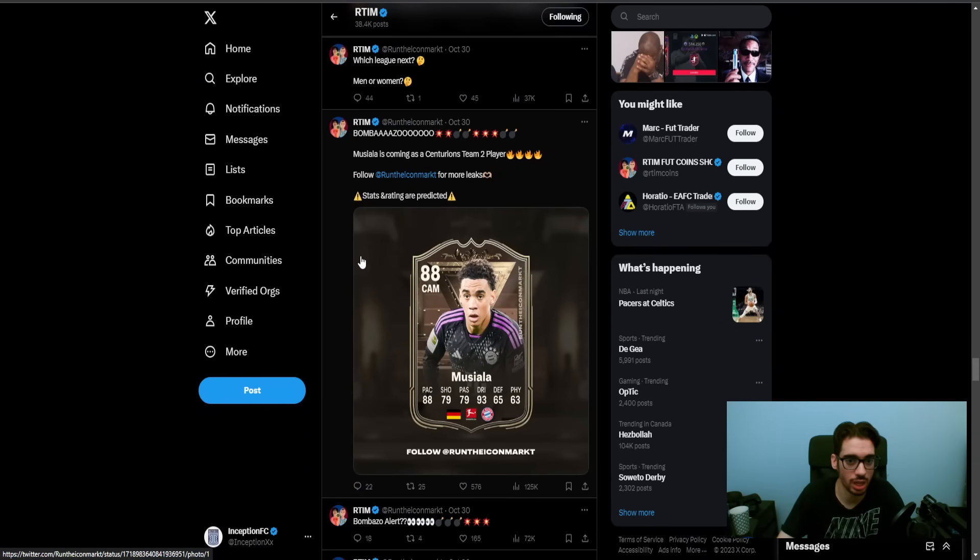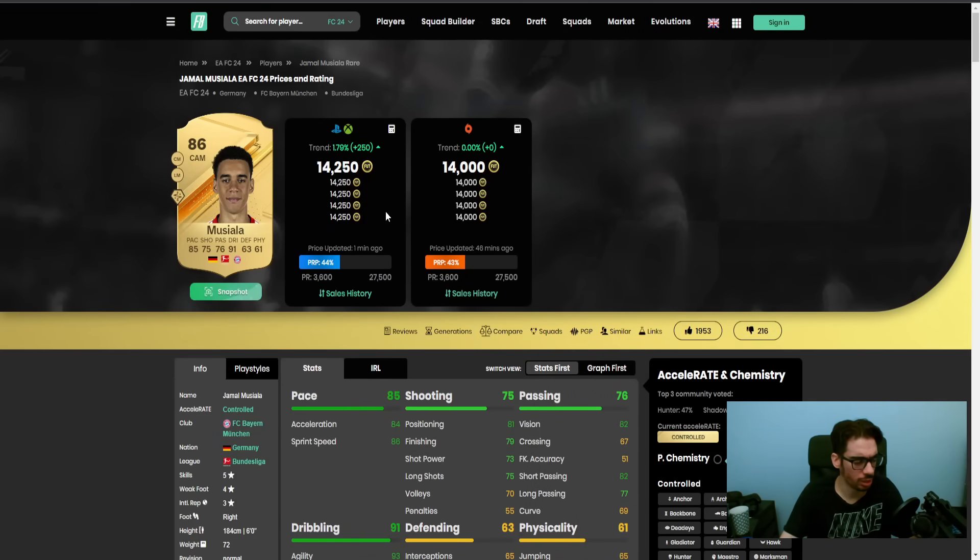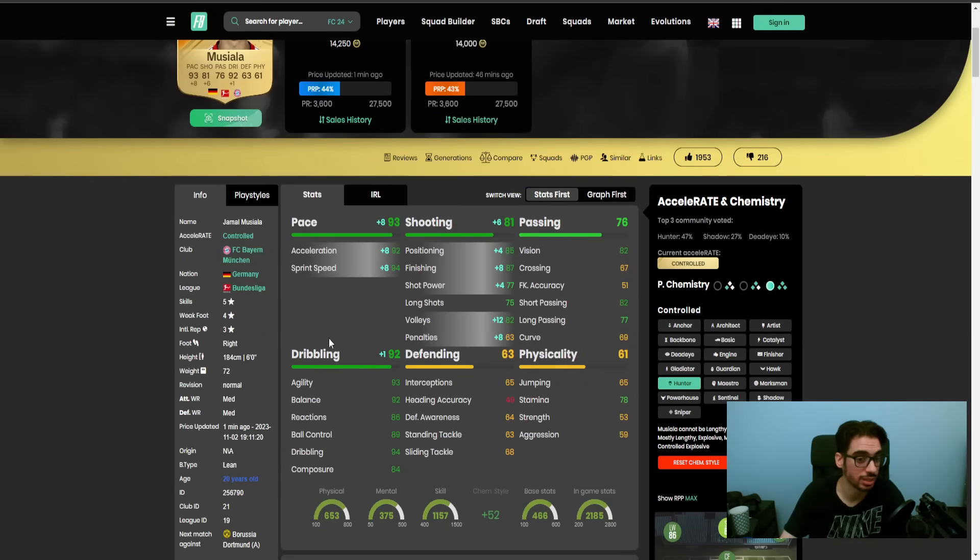One of them is going to be the Jamal Musiala card. We actually used him for a pretty decent amount of time up until the Elite Division. I definitely felt like it's a card I'd have to change from eventually because he's going to be a little bit lackluster in certain areas. He's really, really nice, but he is six foot tall, so it does influence his dribbling capabilities.